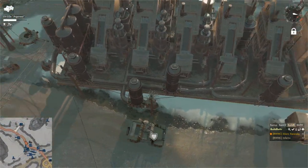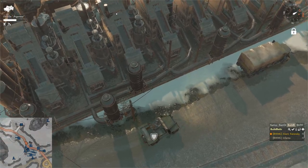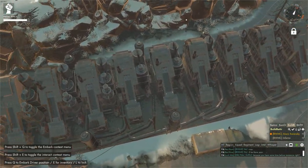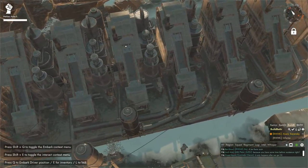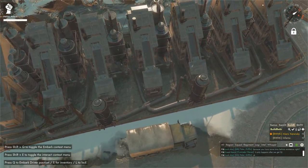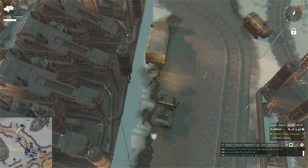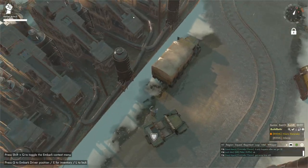We have our petrol production on the left, and all of our concrete and coal refining production. The left three are advanced liquefiers, then we have six that are basic liquefiers. They were all basic liquefiers in Tier 2 for mass concrete production.